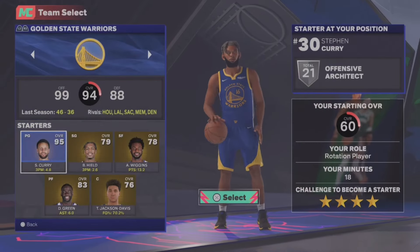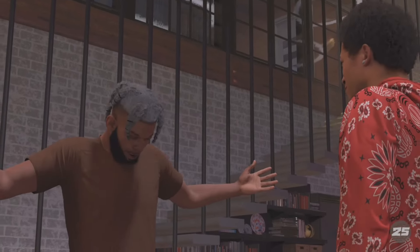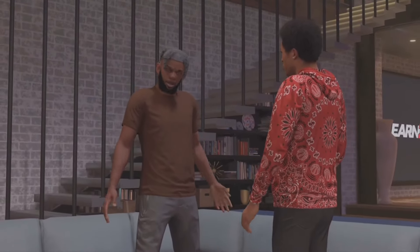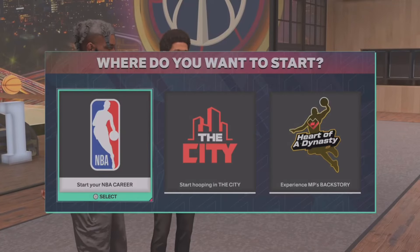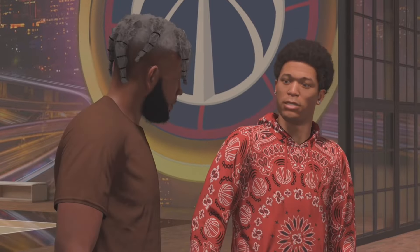From here it's gonna ask you what you want to do — just click 'Choose Team.' Preferably you want to pick an actual good team so you don't get in the game, but I just picked the Wizards. It doesn't necessarily matter. From here all you want to do is skip through all the unnecessary cut scenes and hop straight into your NBA career.